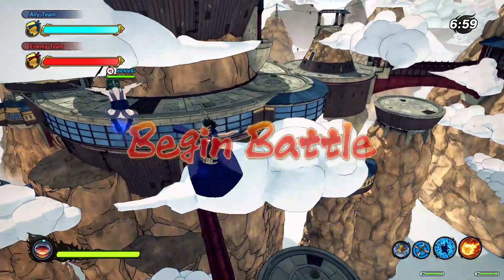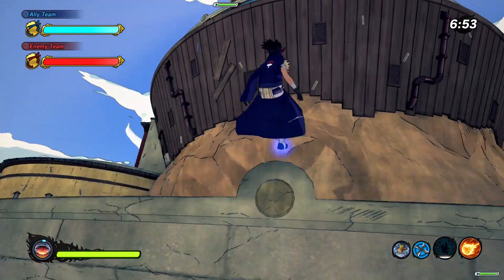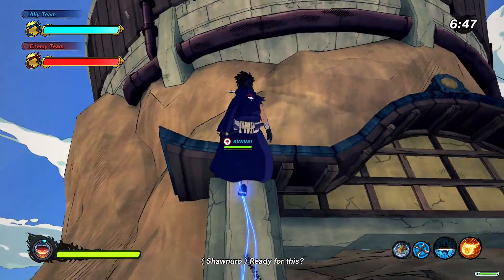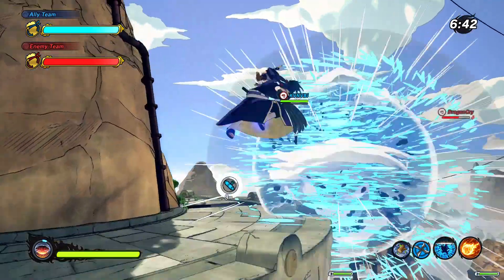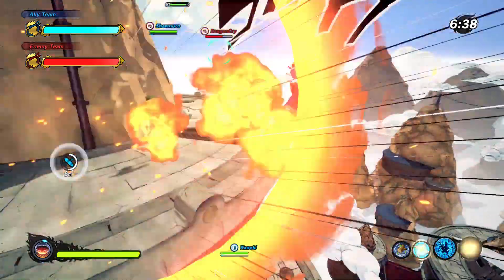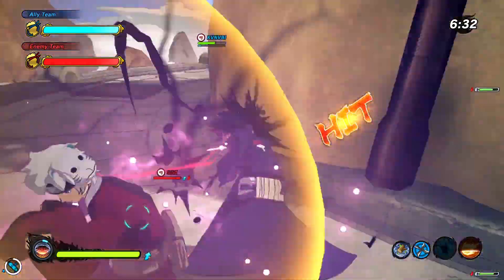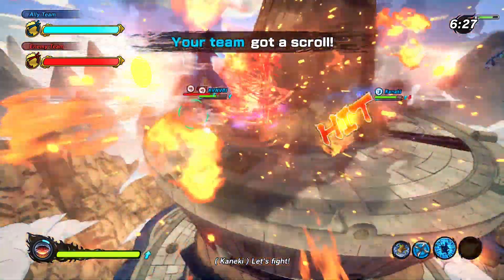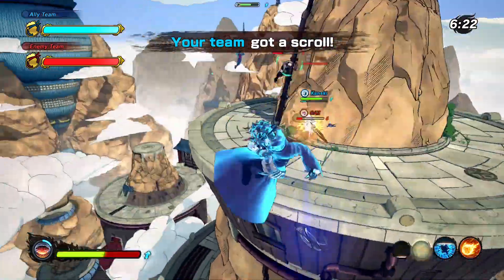Now we're in a Ninja World League match — let me show you how it performs here. It's a combat battle so we're moving forward. I already used my jutsu to get here — trying to hit him with Fireball Jutsu, miss, but I'm trying to get the scroll. Hit him with Kamui to break his defense, push him back, grab the scroll — it's a ninjutsu scroll. About to destroy these guys.